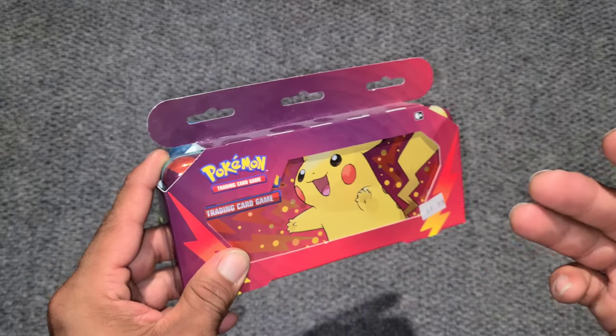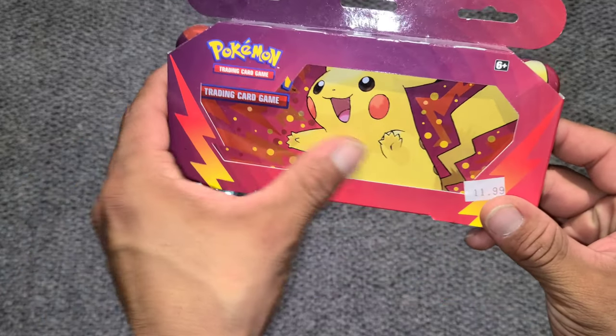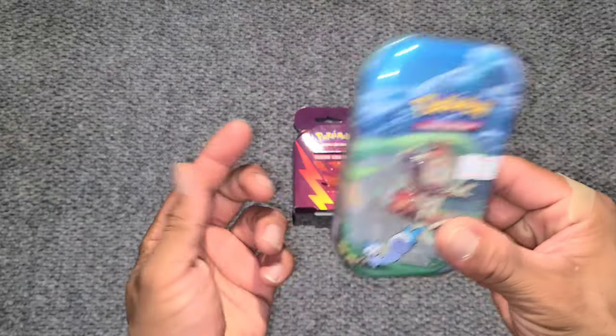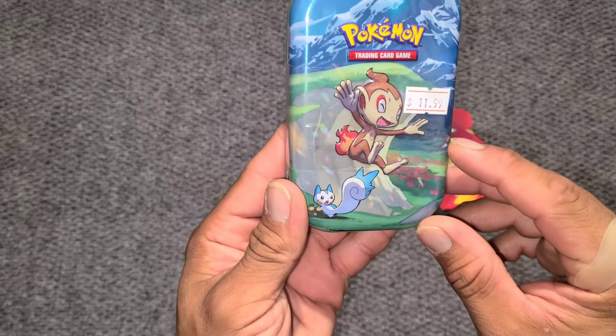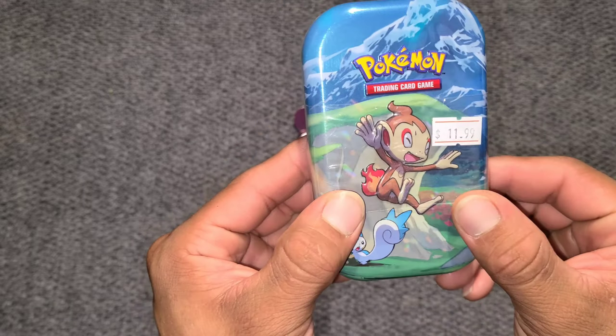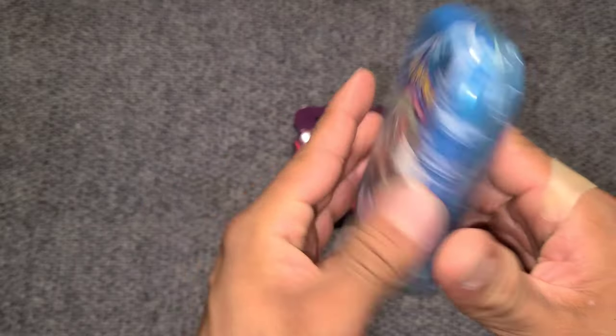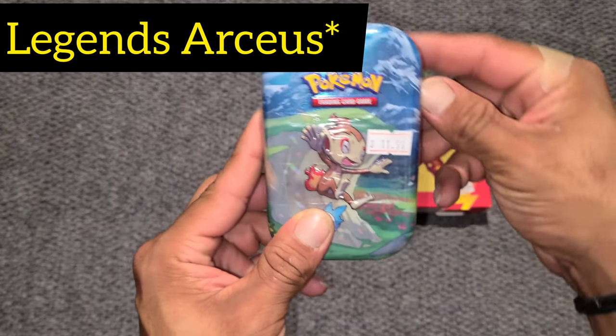We're gonna open up the cases, I'll give away the code cards, and I'll actually make the pencil case a giveaway if anybody's interested. I also have this tin right here from 2022 — is that Pachirisu? And that's Chimchar. So 2022, I wanna say this is from the Astral Radiance collection, Sword and Shield.